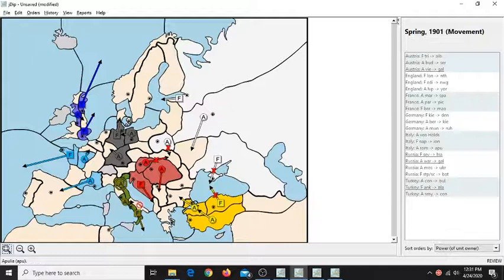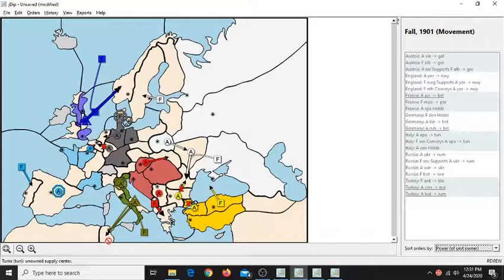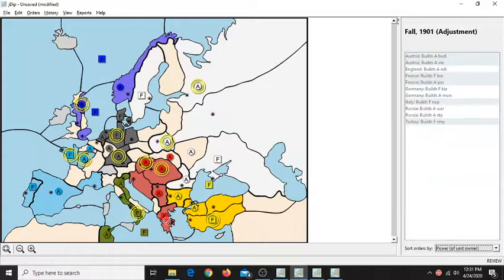The key thing in spring 1901 is to move your army from Rome to Apulia — do not attack Austria, because you need Austria in your attack on Turkey — and to move your fleet to the Ionian Sea. After the fall, you convoy your army from Apulia to Tunis, keeping your fleet in the Ionian, and just don't attack Austria. In the best case, Austria takes Greece with its fleet in 1901.